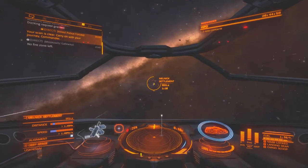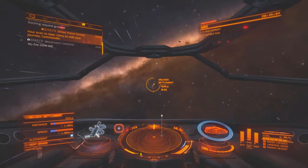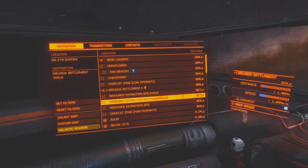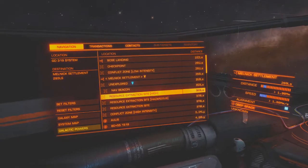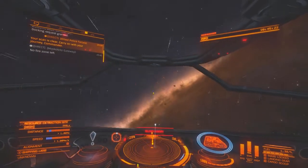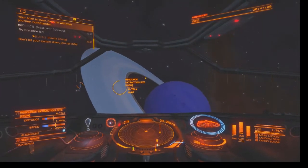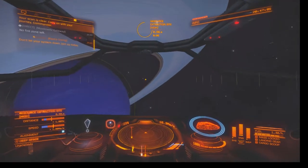You'd never find it in a million years if you didn't know. What I'm hoping is that when I get to that station it'll appear on the nav panel - and there it is already: Resource Extraction Site High. We can target that now, we've got plenty of fuel. I'm going to show you the working of the kill warrant scanner. You want to come in at right angles through the rings if you can - don't try to fly through them because it just crashes.